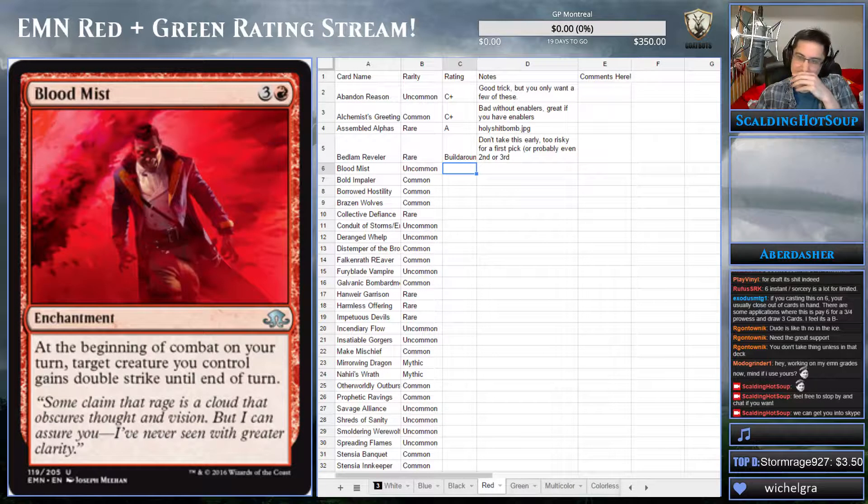It's a big thing that looks like it's less of a big thing, so they think, 'I love big things, but people keep telling me I shouldn't — but this thing's cheap, it's going to be good.' That's not quite right. Next card: Blood Mist — three and a red for an enchantment.